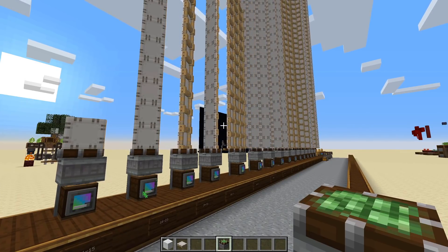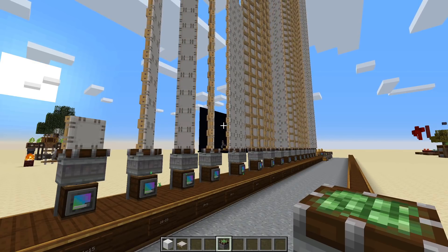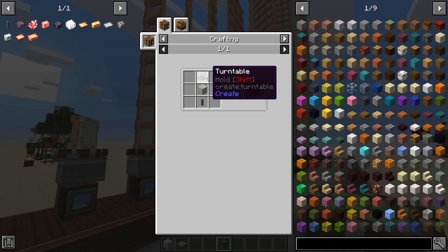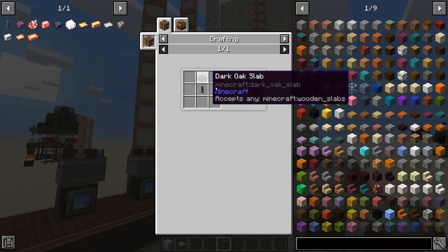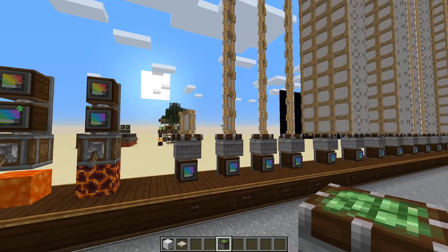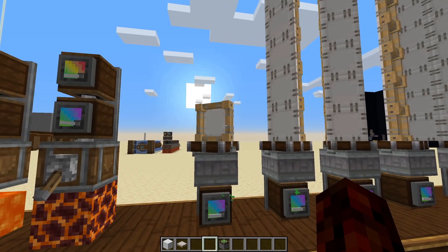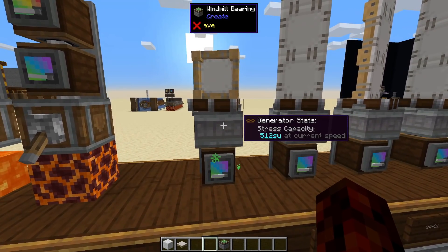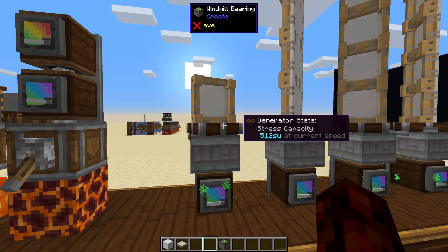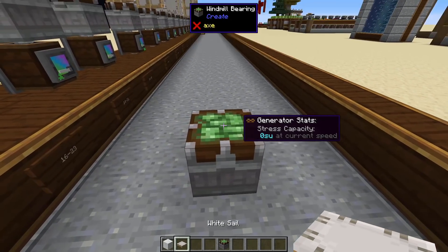So I'm going to talk about the windmill. The windmill is probably worth using for most of your game because it's dirt cheap to craft. You can actually craft it before crafting a water wheel — it just takes a turntable, any stone block, and a shaft. A turntable is just a slab and a shaft. So it's dirt cheap to make and you generate quite a lot of power with it. To actually make a windmill, basically you're going to craft your windmill bearing, and then put either sails or wool on it.